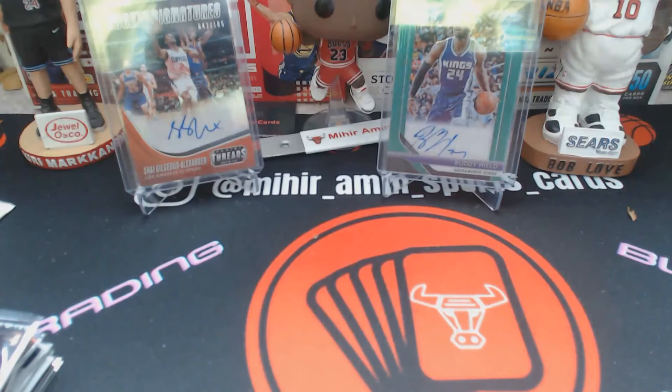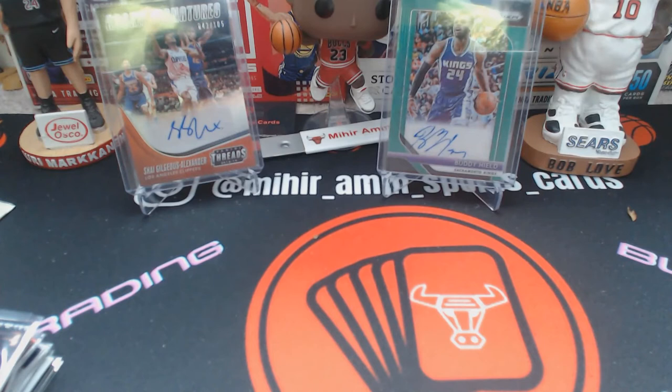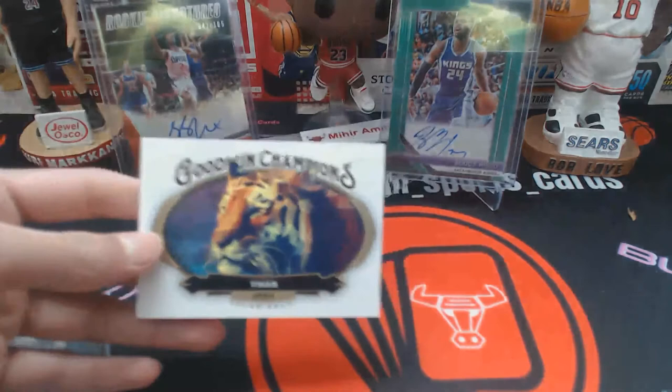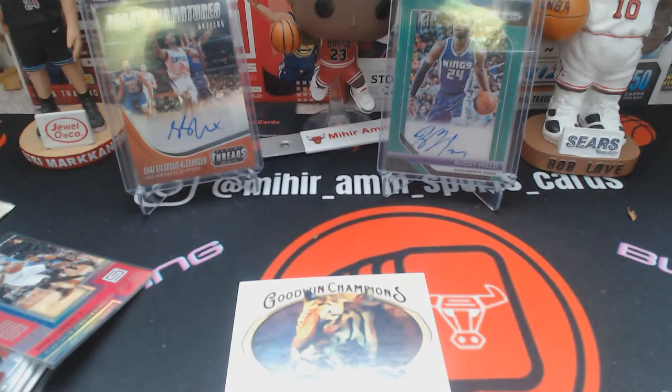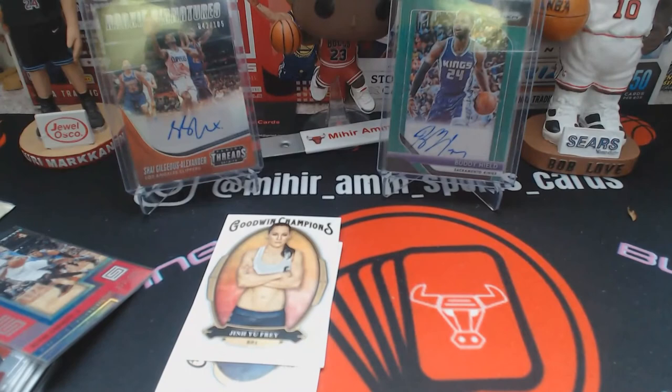Now let's get to the Goodwin Champions stuff. It's multi-sport — basketball, football, baseball, hockey, actors, wrestlers — and they have some of the best autograph and memorabilia checklists. You can pull Jordan autos, LeBron autos, but it's insanely hard to hit. I opened two packs. There was a really cool looking tiger card with an interesting texture, and Goodwin Champions is just a fun rip overall.